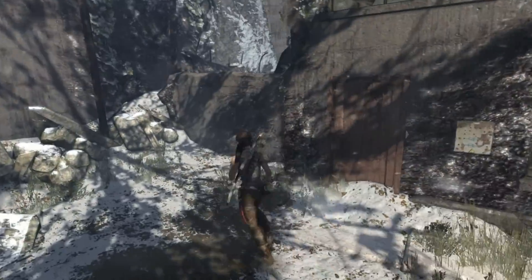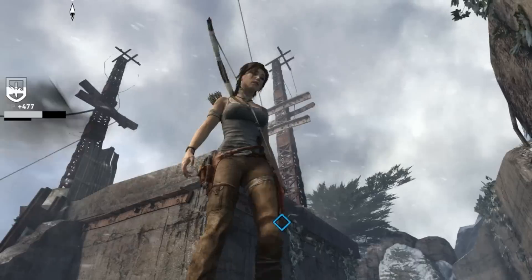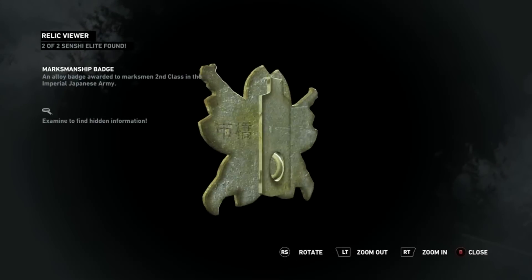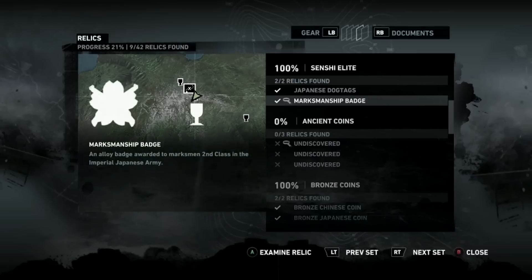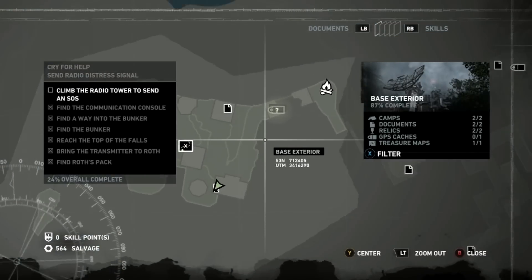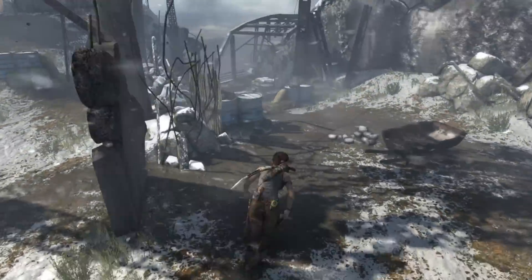You'll probably want to come to all these places because there are going to be corpses you can loot, and you're also going to get your first weapon part here — it's going to be a bow part. A dude with a shield is going to come out of the hut at the end, so you want to dodge him and then shoot him in the head and he'll give you your first weapon part. After that, the weapon parts seem to be somewhat random. There's also the second relic in this area.